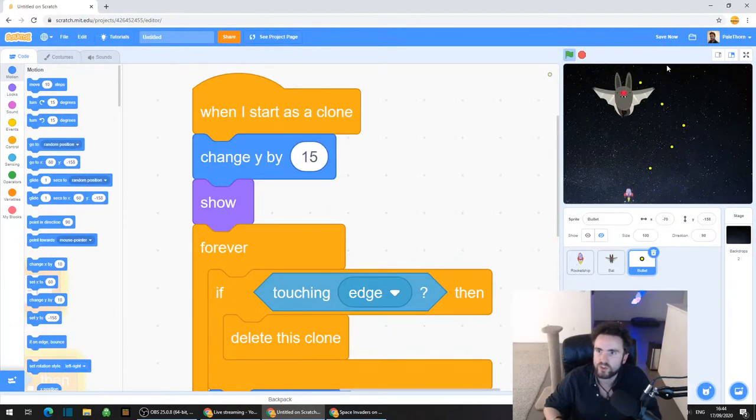So now we've got our rocket ship working and we've got our bullets working. All we need to do now is get our bats working, and we're going to do that next week. How did everyone go? Any problems? Is all the code working?